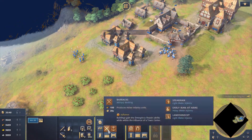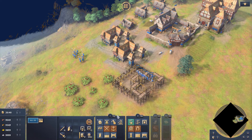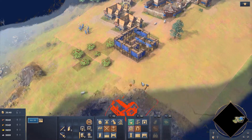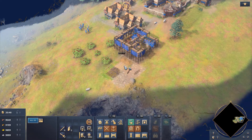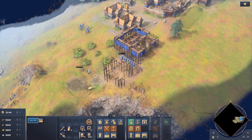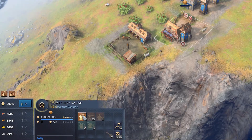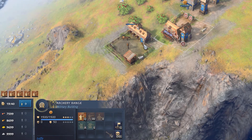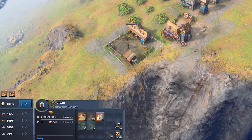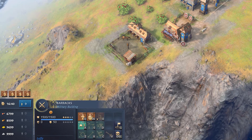Grab the villagers and create military barracks, stables, archeries, or similar, depending on what type of army you're playing. The main thing is that you have a couple of soldiers just to stop any sneak attack by the enemy. Then create ten archers, horsemen, or similar soldiers as quickly as possible — not to attack the enemy at this time, just to defend your village.